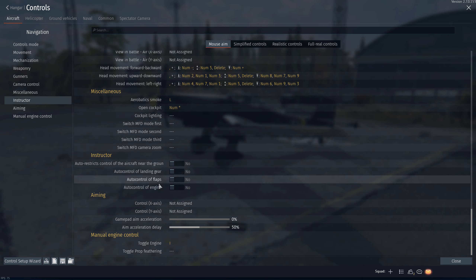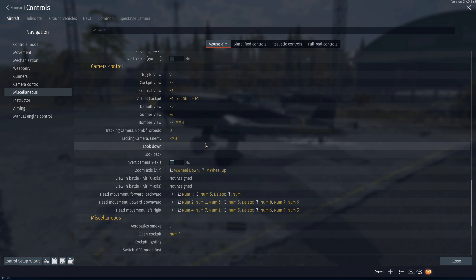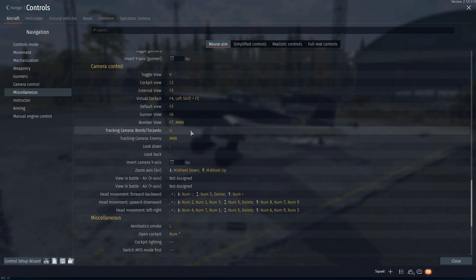Next up is the instructor, and what you want to do is just disable everything. This will give you full control of the plane and stop it from changing direction automatically. This is optional, but you can also set up a keybind for bomb tracking. With this key, you can see where your bomb lands — it's not that important, but it might help you out.